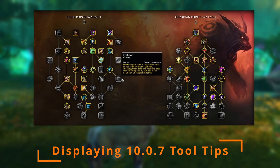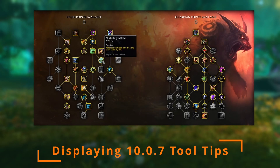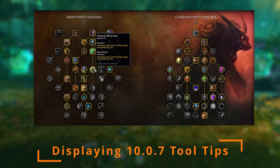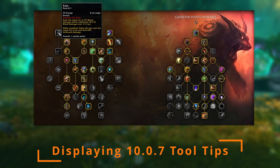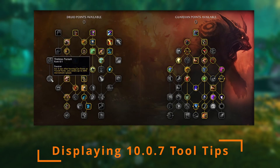Going into season two and playing into tier set changes, the benefit those utilities brought has been negligible, though they do have a place depending on comp and map. For example, on a base-hitting map you can take those three points and put them into Nurturing Instinct for more magical damage and healing, or on a flag map drop the points from Astral Influence and put those into Natural Recovery. Other flex points include Remove Corruption depending on if they have a rogue, and Rake if you need an opener. You have a lot of versatility here — you can even move points into Feline Swiftness and Tireless Pursuit without displacing core druid functionality.